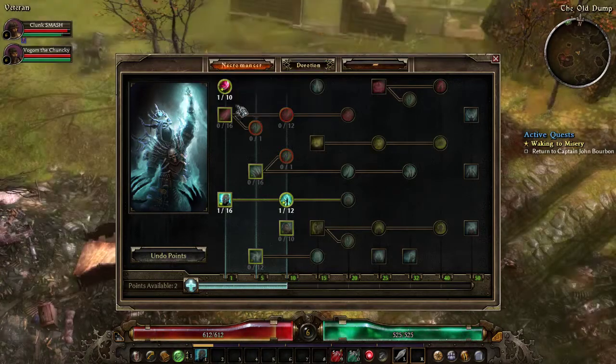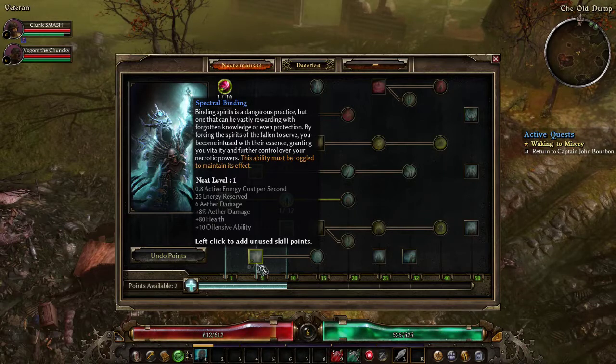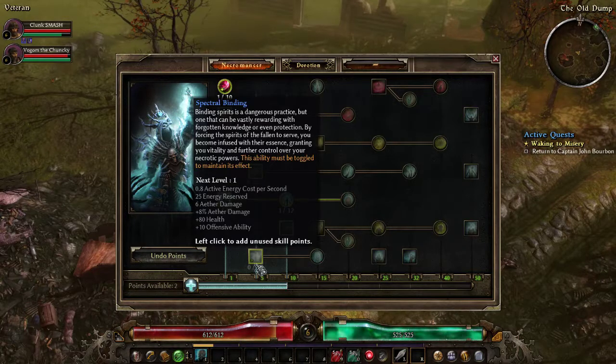Undead Legion. Harvest of Death requires a two-handed melee weapon. I need more minions. Binding Spirits is a dangerous practice that must be toggled to maintain its effect — by forcing spirits of the fallen to serve you, you become infused with their essence, granting vitality and control over your necromantic powers. It costs 0.8 active energy per second, 25 energy reserve.